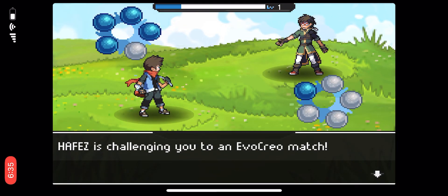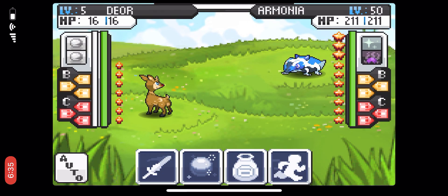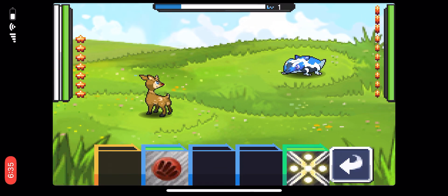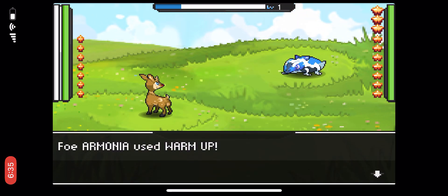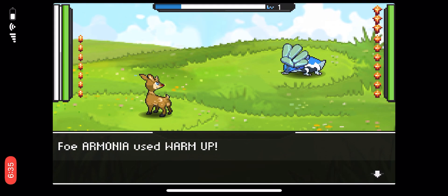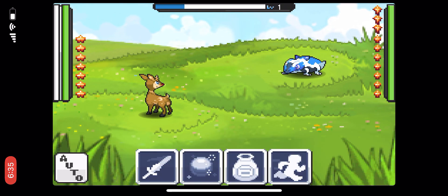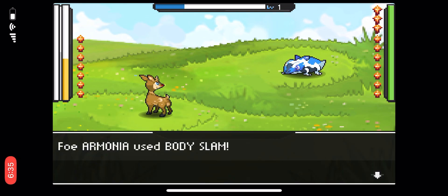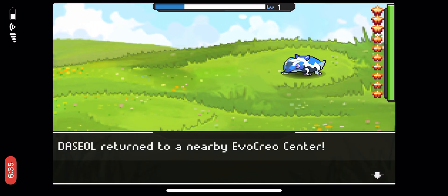Wait, you have FOUR creos at level 50?! Am I even supposed to win this? Okay, we have Recover and Slam — I guess we'll go with Slam. Oh you're powering up — wait, how does this work? You look like a poisonous little frog. Well, there it is folks. We didn't have any money so we lost no money — haha!